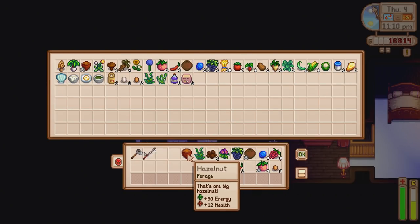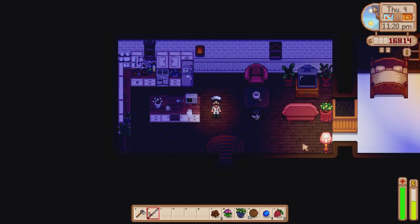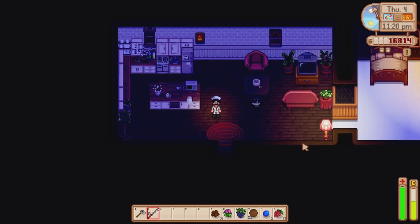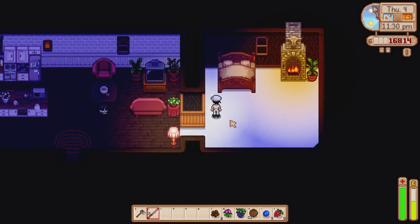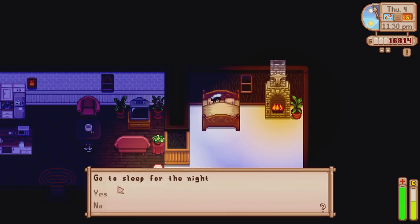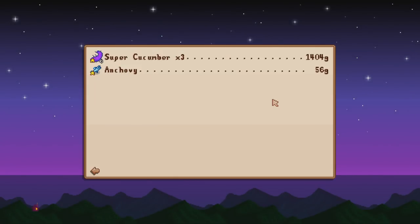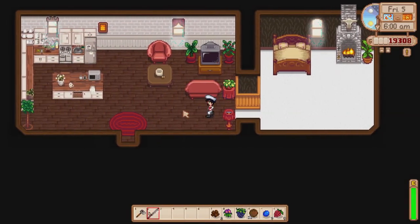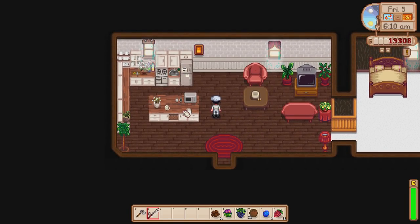Before I end the day I'm just going to put the hazelnut in there — so that's two hazelnuts now. I actually caught three gold super cucumbers — so hard to get — though I missed probably another two or three. I've put them in the bin to sell since we don't need them for anything. We've got a level four combat upgrade. And there we go — the sea cucumbers: three of them for 1,400 gold. It's the next day — Friday the 5th of fall — and it's going to be the last day of this episode.